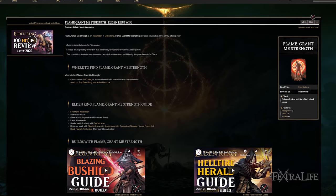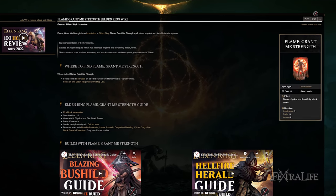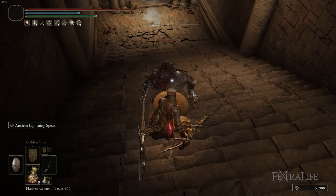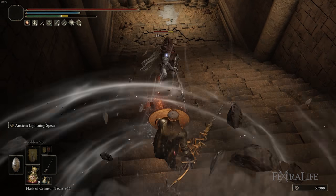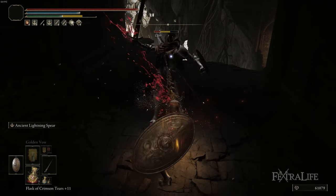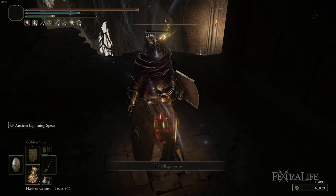Flame Grant Me Strength won't give any more fire damage since you're not using anything fire-based here, but it will give you more physical damage, which is good in boss fights or tough enemy encounters where you're going to be in melee range. Since your spear doesn't deal a ton of damage, boosting as much physical damage as you can will be good.